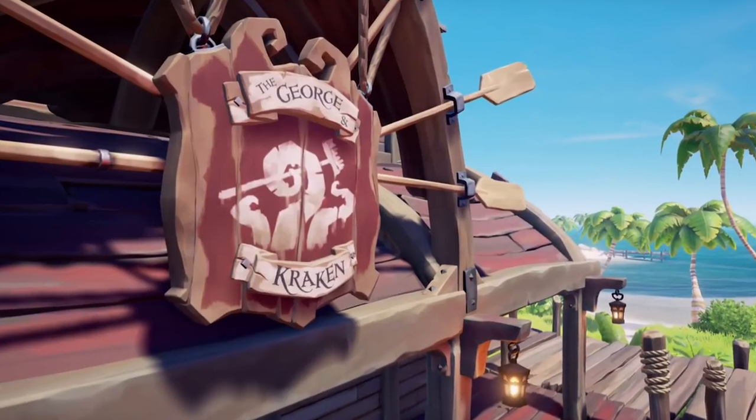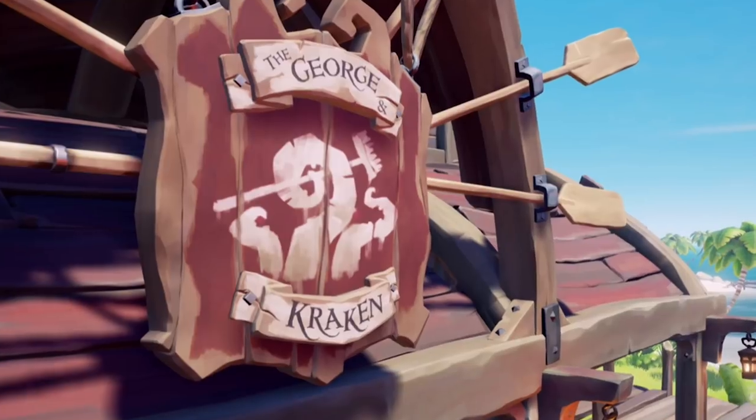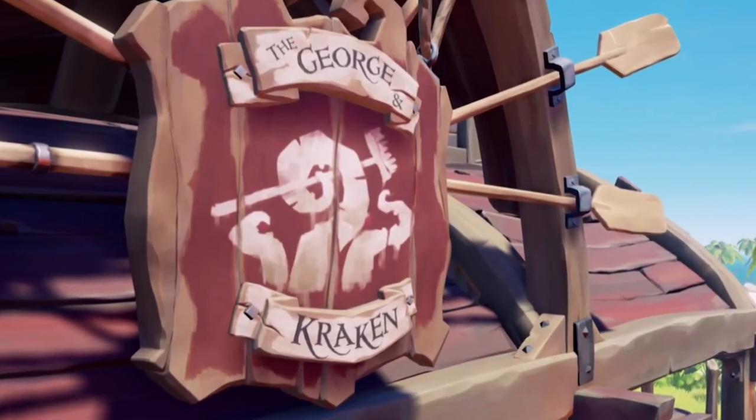Number 3: The Georgian Kraken. Player Clumsy George got a pretty cool easter egg that plays on their gamertag. The only tavern that exists on Sanctuary Outpost has a sign hanging above the door that reads 'The Georgian Kraken,' along with an illustration of the player's trusty broom, which has become a bit of an inside joke amongst the community. George is known for his supportive vibes in the community and for being quite open with communication in the game.